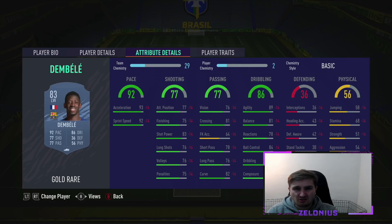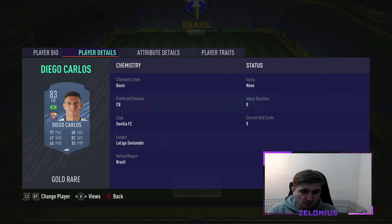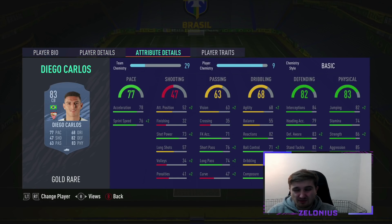Ousmane Dembele — you're probably saying he's not cheap at 60-70k, but he's worth it. Great links being French, Barcelona, La Liga. He's rapid, can dribble, okay shot and pass — fix that with a dead eye. And he's 5-star, 5-star. There's hardly any 5-star, 5-star players in the game, so Ousmane is a beast for his price. Diego Carlos — you pay a bit of a premium in La Liga and even more in the Premier League. But Diego Carlos for a 40k Brazilian centre-back is very good early on. The weak foot's really nice. He's just very solid — has a bit of everything you want on FIFA. Get him a few informs and he becomes one of the top centre-backs.